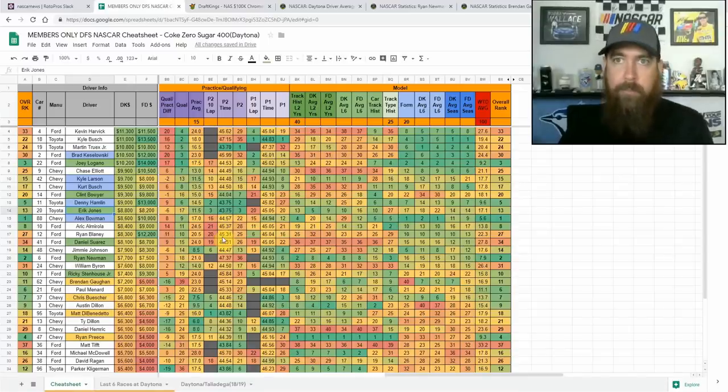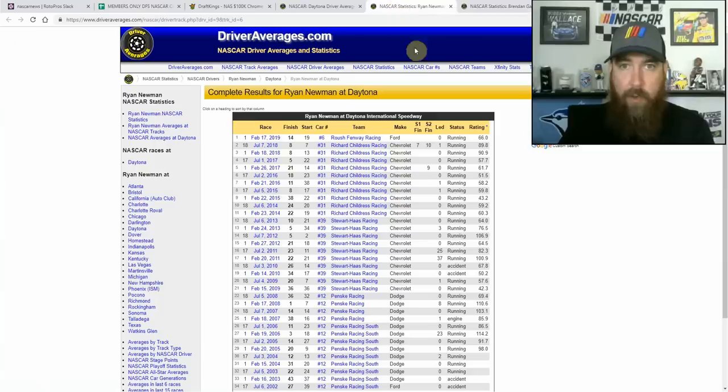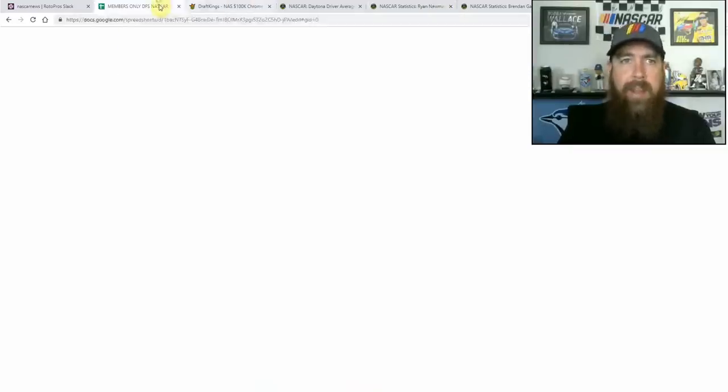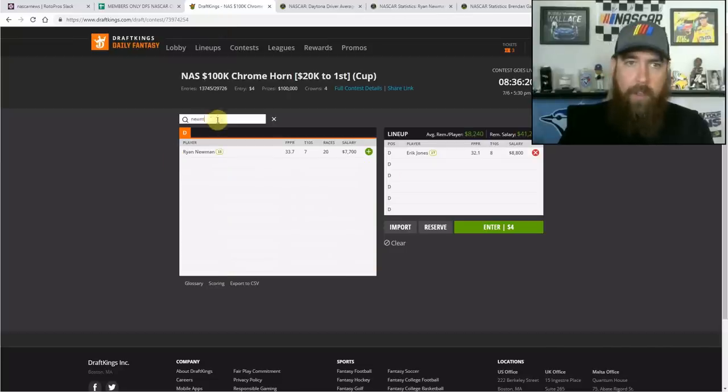Ryan Newman is number two in my models for track history. He's very consistent — getting top 15 finishes in six of his last eight races. In the summer race specifically: eighth, fifth, 18th, and eighth, with three top tens in his last four summer races. Starting 18th this week, I definitely think he's got top 10 and even top five upside at this track. He's a core driver for me, so I'm going to plug him in.